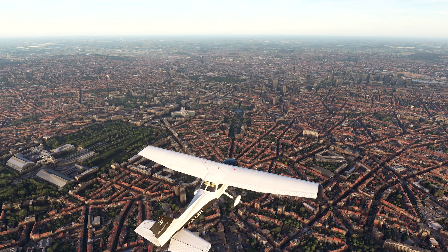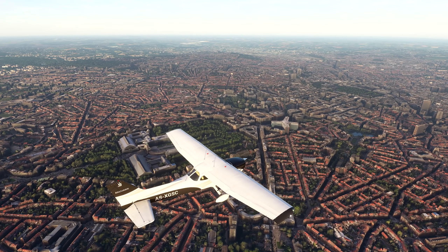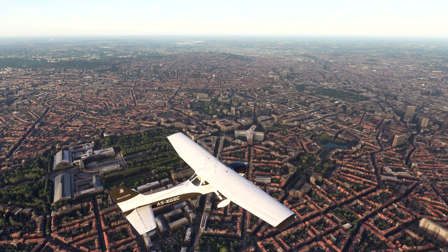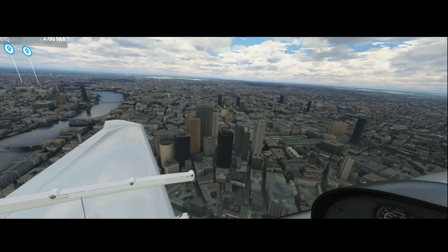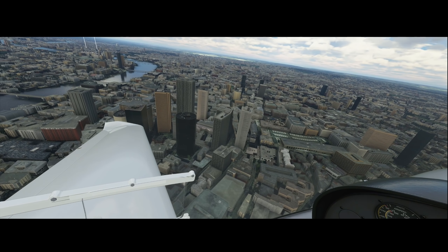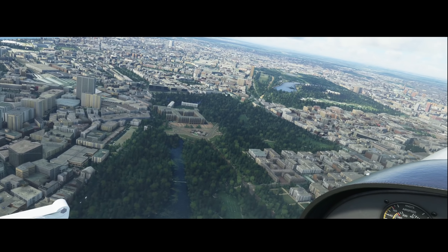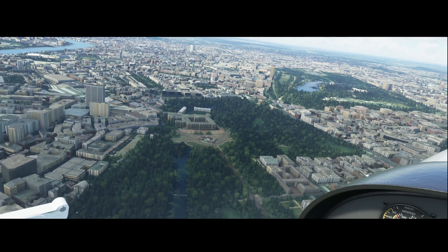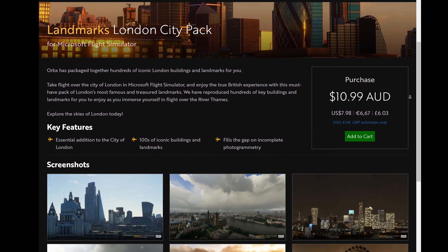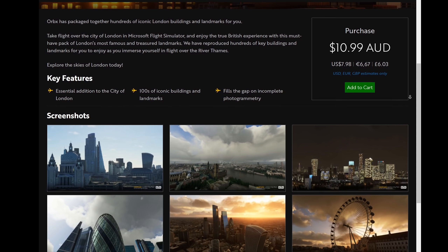The new Microsoft Flight Simulator looks absolutely gorgeous out of its digital box. Regions that use photogrammetry technology literally look photorealistic. Unfortunately, London is not one of these regions. And even more unfortunately for the Queen, this has meant that Buckingham Palace has been turned into Buckingham Council Estate. Worry not though, because for a fee of just £6.03p, Orbex have rectified the situation with the London City Landmarks Pack.